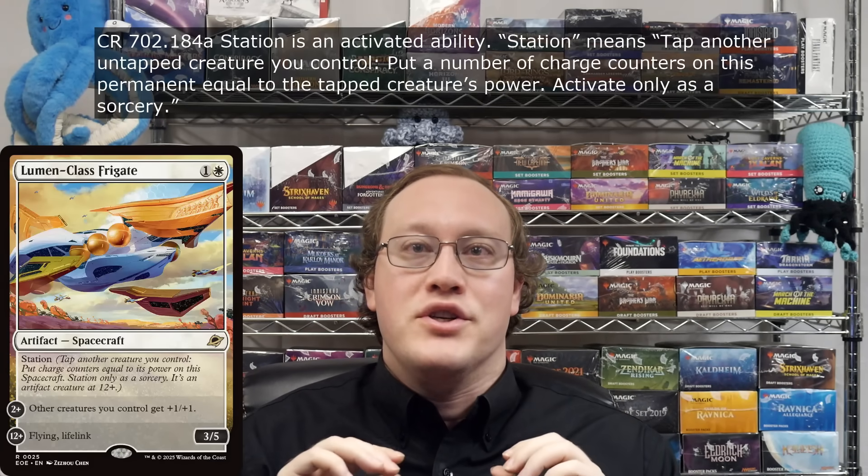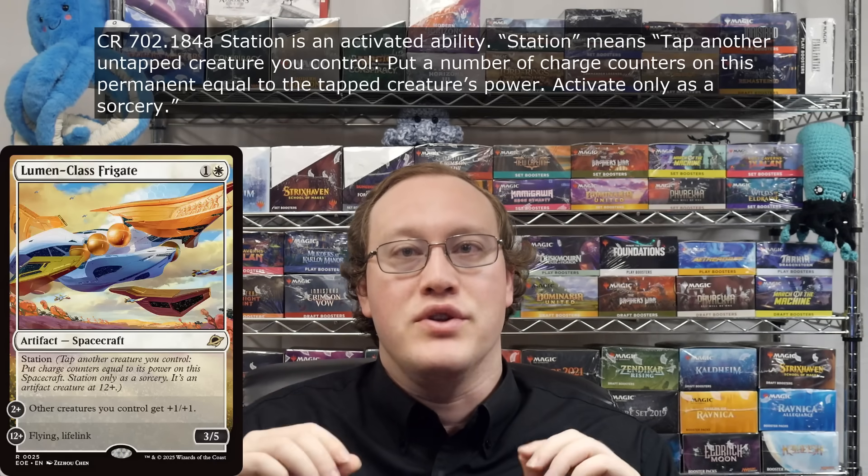How would you get that many charge counters on them in the first place? The answer is the Station keyword ability that you've seen on all these cards so far. Station means: tap another untapped creature that you control, colon, put a number of charge counters on this permanent equal to the tapped creature's power — activate only as a sorcery.